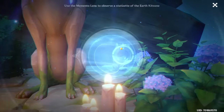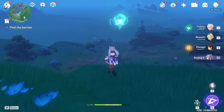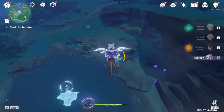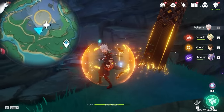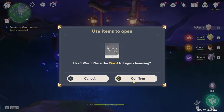Next, where you got the ward, use the memento lens on the little statue next to it. That'll pop up a Seelie. Follow that Seelie all the way to the entrance of the barrier, which is right here on the map — a little bit lower, there's the shrine, there's the entrance. Once you're here, you'll need to purify by putting in the second ward.